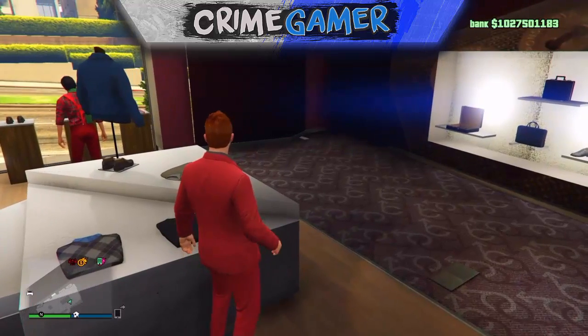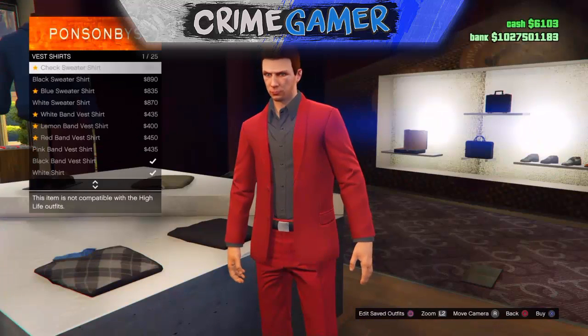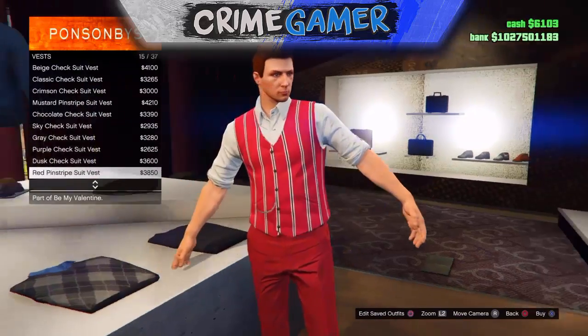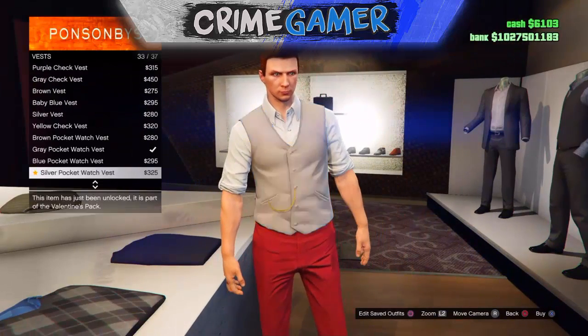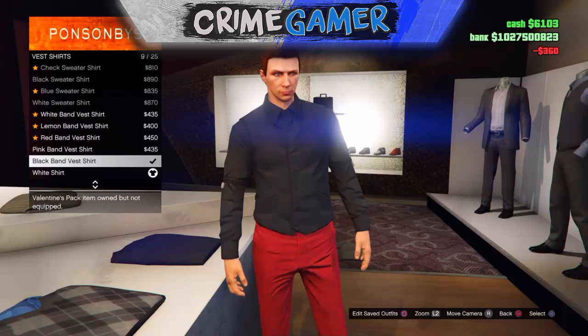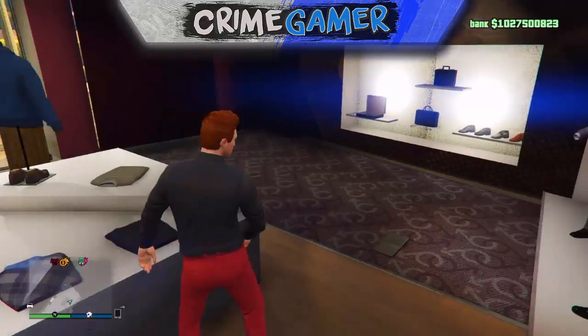The first thing you want to do is continue into the pause menu and go to the map. Then you want to go up to Tops and select any vest — you can have the band-aid shirt vest on, which came in the Valentine's DLC. I chose a black vest but it does not matter, you can choose any vest you want. You just want to choose the kind of vest shirt that I'm wearing.